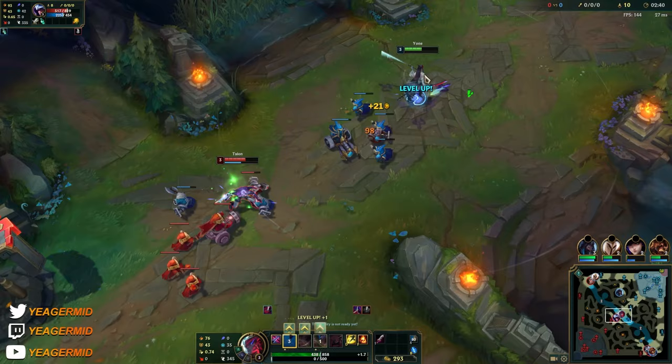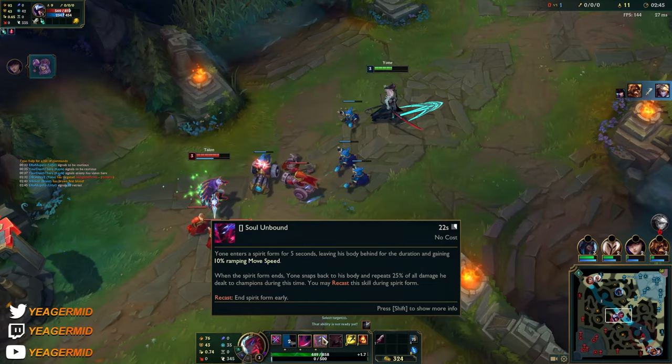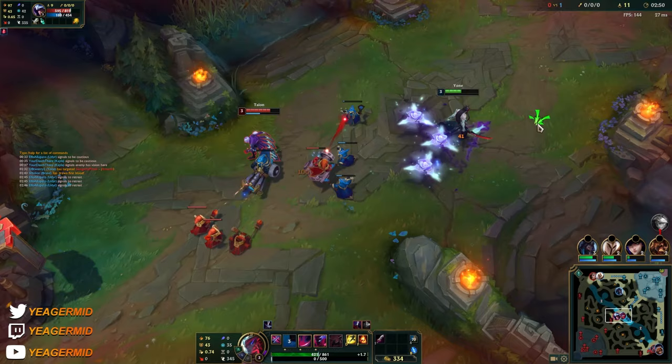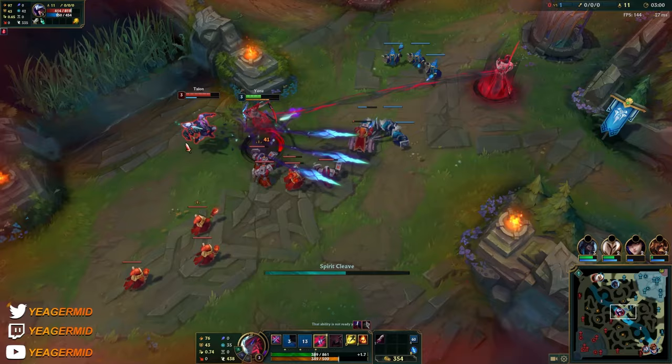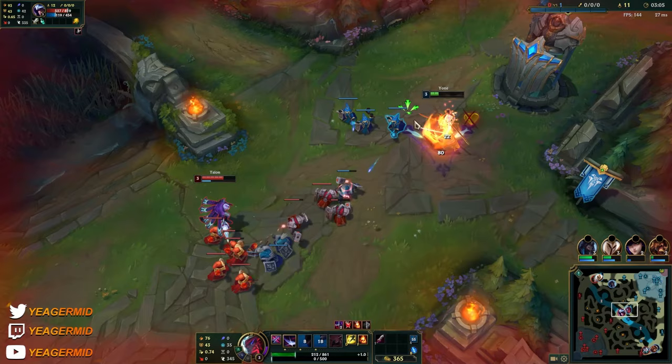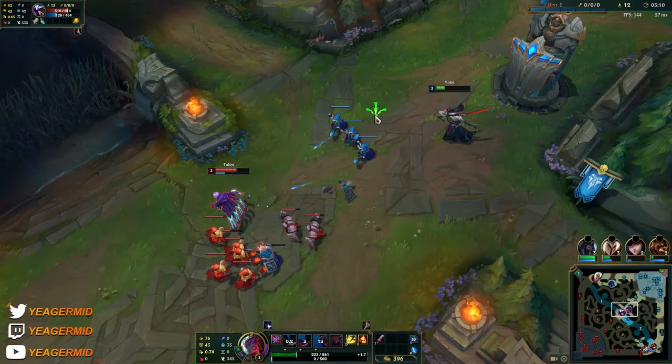The E - you go into spirit form, and when you damage people you store some of the damage. When you recast your E, you deal some of that damage once again. So a lot of your damage is within the E. When you want to go all in, make sure you are timing this ability right. Also, when you're E-ing out, it makes you unstoppable.